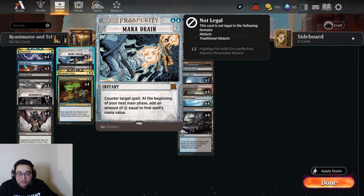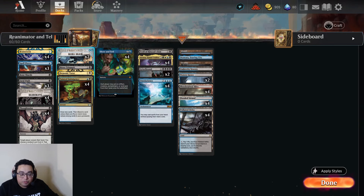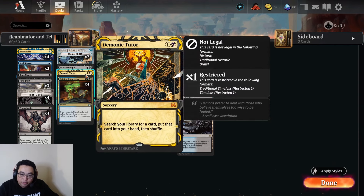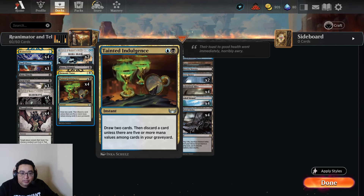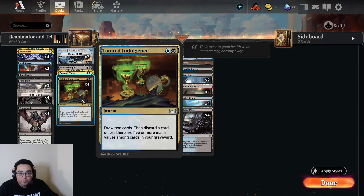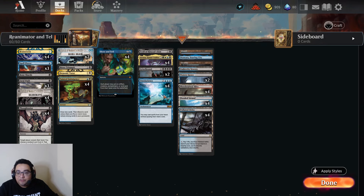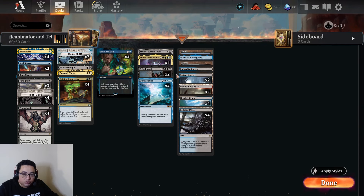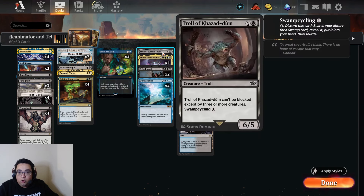I've got a couple copies of Mana Drain in here. It's hard to hold mana up for counter magic when you're trying to do your combo stuff, unless you have Omniscience. But it allows some cool stuff - let's play with Mana Drain and see. One Bitter Triumph, similar to Bone Shards but you can also pay life if you don't want to discard. One Demonic Tutor, four Tainted Indulgences - draw two cards and discard. There's also the Putrid Troll - you can cycle it and reanimate it too, which is good enough to win some games.